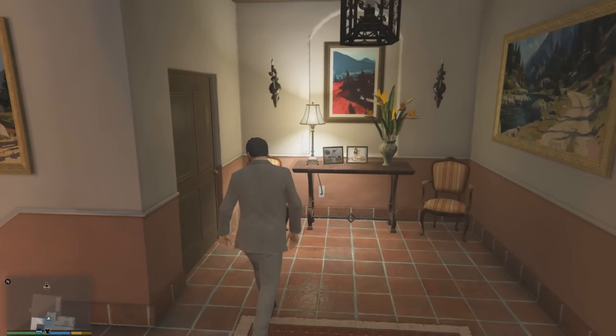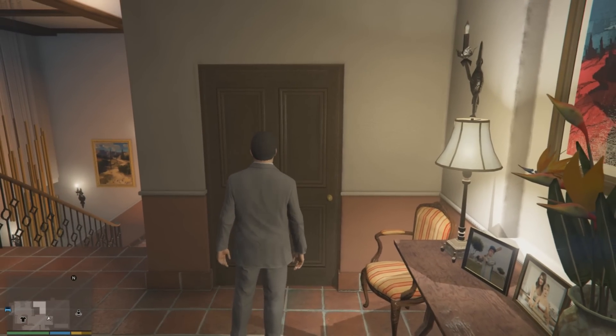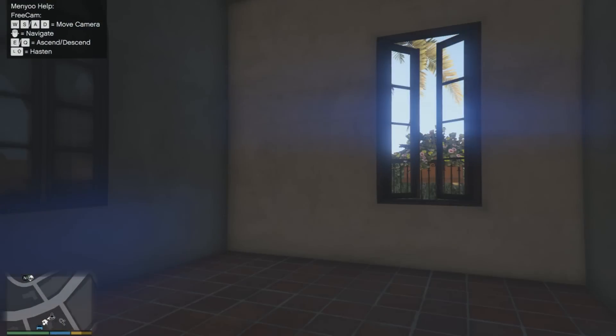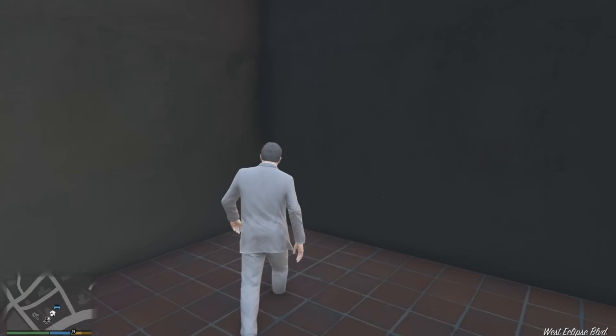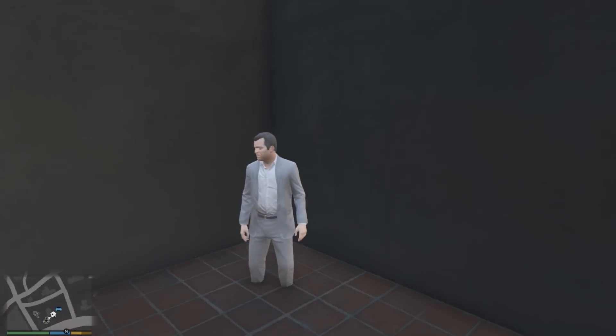Anyway, let's not waste any more time. Let's take a look through this door, and I'm going to use no-clip mode so I can wall breach through it. As you guys can see, here is the secret room.